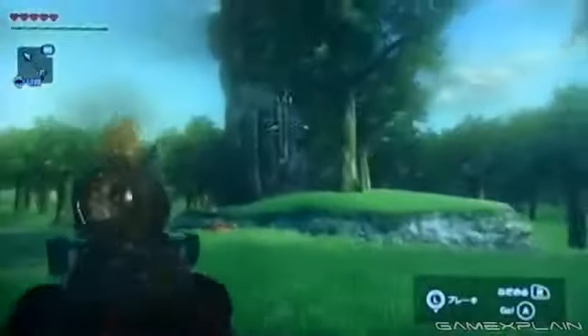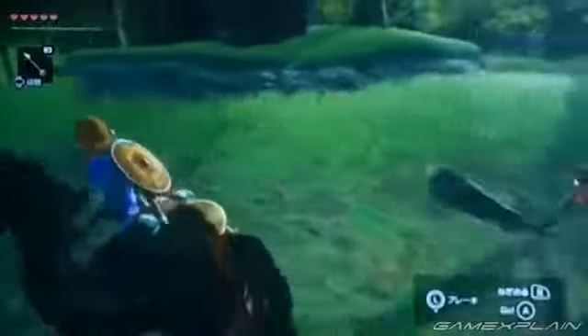In situations like this, you can vault off the horse. And while jumping, you can shoot arrows. You're in slow motion while jumping off the horse, which makes it easier to aim.